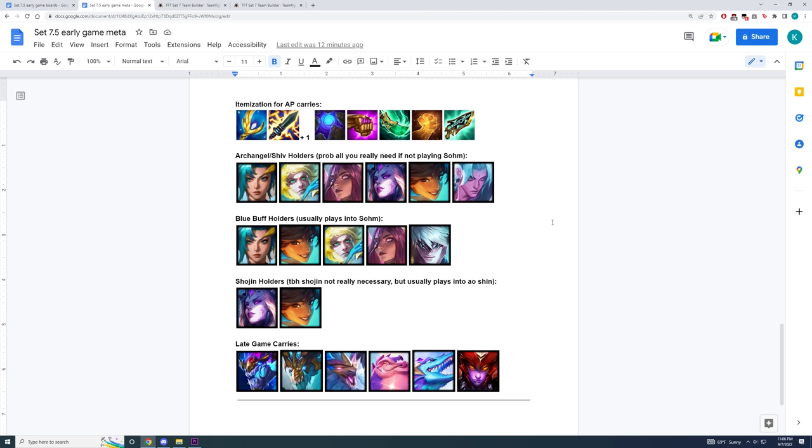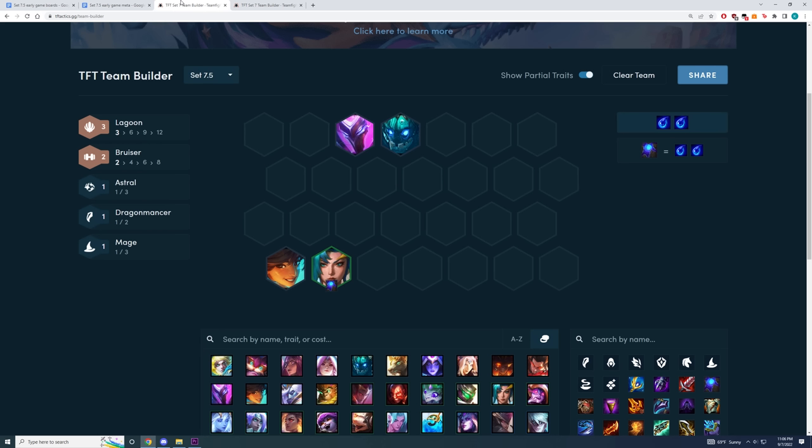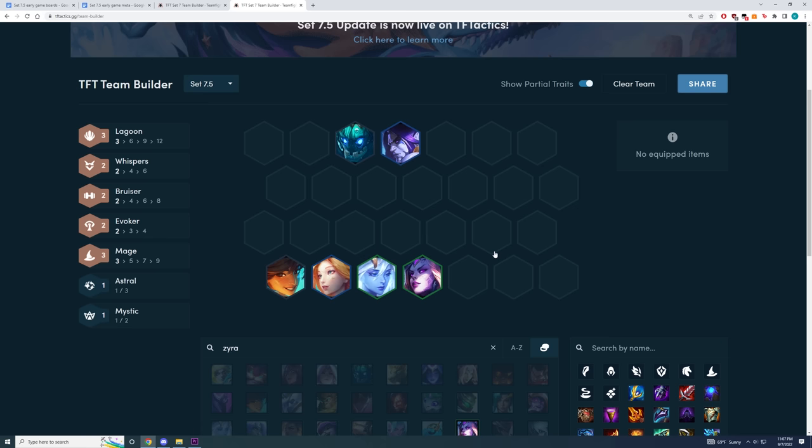Finally, I'm going to run through the AP boards. AP in this set is still going to be pretty similar — you're going to be playing around Archangels and Shiv because the highest cap boards are still going to be around Aesol or Aoshin. One of the most common early game boards you play is going to be around three Lagoon, and the three core units are going to be Malphite, Taliyah, and Kaisa. You want to build Shiv and Archangels if you get them. Taliyah is a better holder of Shojin while Kaisa is a better holder of Blue Buff. You want to angle your board towards a strong mid-game Lagoon board, playing Silas because three Mage is really broken with Silas. Because of how Lagoon works, you have two choices: you could either play around Vertical Lagoon and try to farm as much gold and items as possible from the trait, or you could use the extra econ from playing three Lagoon early, Fast 8, and then play into an 8-cost dragon like Aoshin or Aesol.